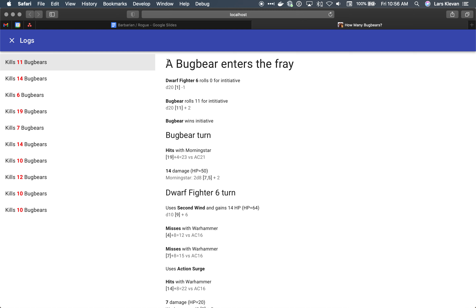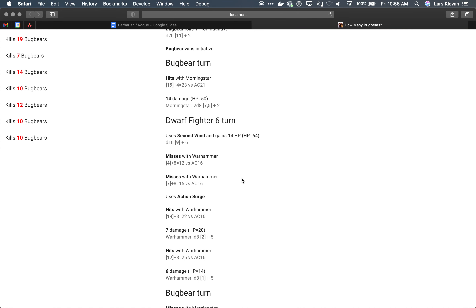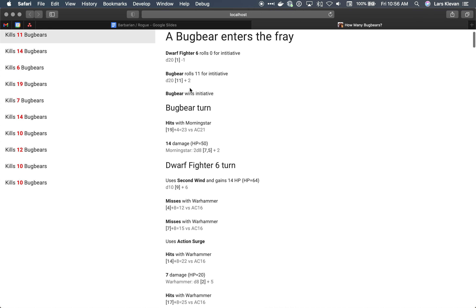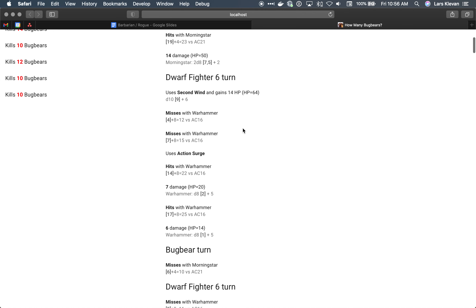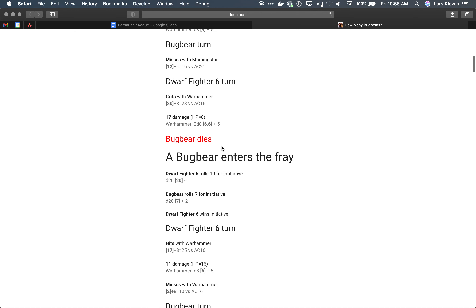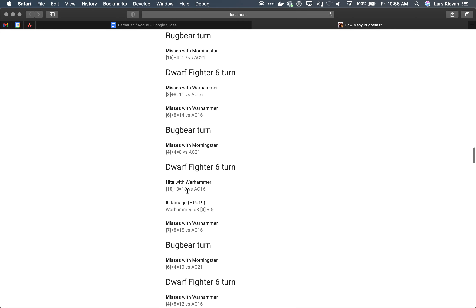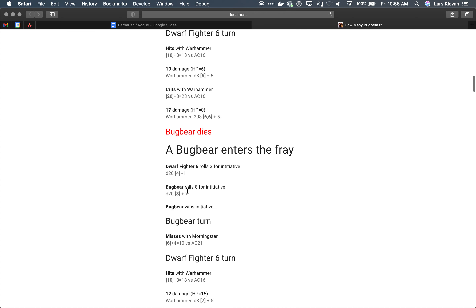The way it works is a bugbear pops up, you roll initiative, and then you just do like flintstone boxing — punch each other until someone dies. In this combat the bugbear wins initiative, hits for 14 damage, the dwarf fighter uses second wind to heal up, swings back with the warhammer, etc. They go until the bugbear dies, and then immediately another bugbear pops up, they roll initiative and fight again — doing that until the hero dies.